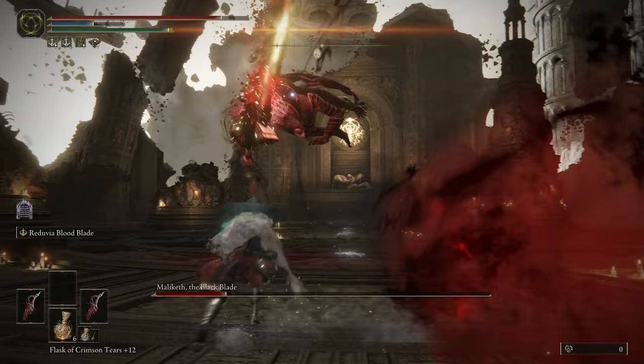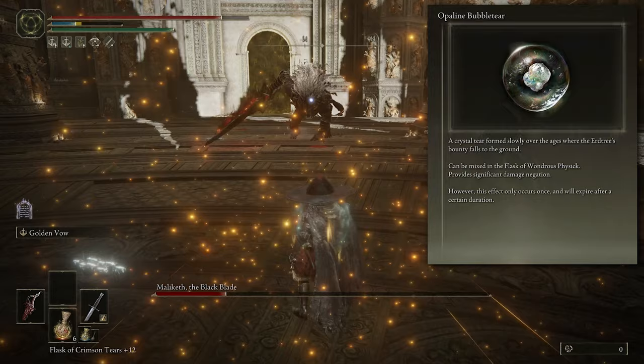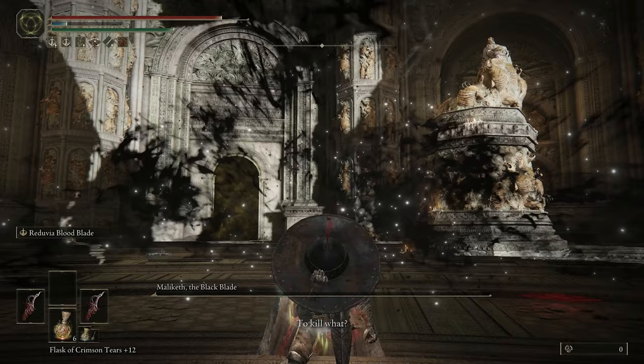To help with defense, I'm also using the Wondrous Physick as a protection layer — specifically the Opaline Bubble Tear and the Opaline Hard Tear, just to boost my defense since I've got no defensive talismans and only medium armor. If I'm coming up against a tough opponent or harder boss late in the game, that layer of protection helps so I don't use as many flasks. Especially with the Bubble Tear, it will negate pretty much all of the damage from one hit, essentially giving me a free hit.